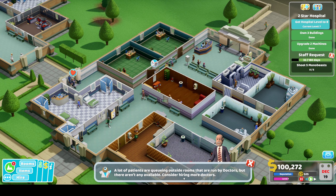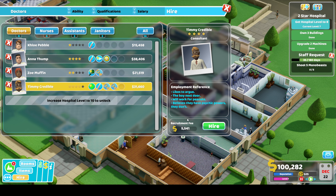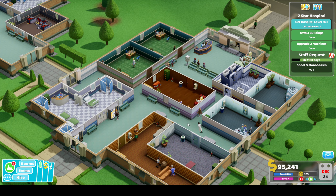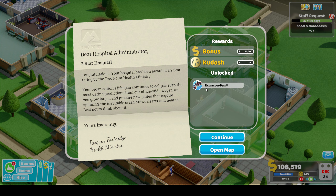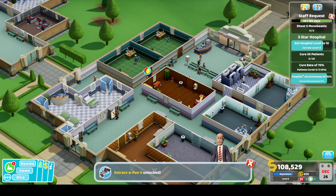A lot of patients are queuing for rooms run by doctors but there aren't any available - we'll hire some more doctors. We do need an extra psychiatrist, so that works well. And we'll take this one for general diagnosis and speedy other stuff. Prestige level 8! We've unlocked the Extractor Pan Mark II. For Tier 3 we need hospital level 10, cure rate of 70%, and cure 20 patients.